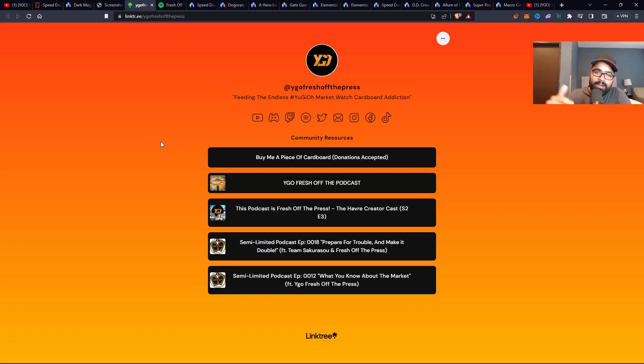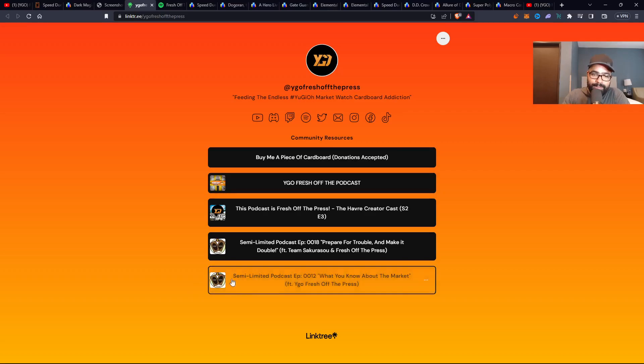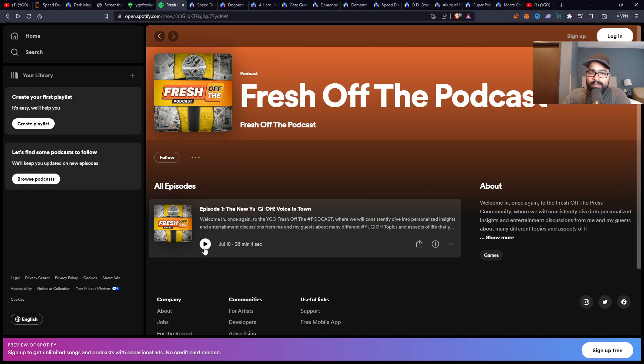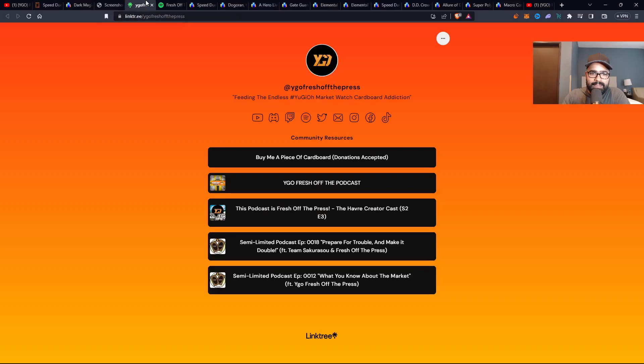Don't forget the link in the description down below. If you're new here, we have short form content via TikTok, Facebook, Instagram, Twitter or X now, Discord, even Twitch. Make sure you guys follow on all those other platforms. And shout out to the semi-limited podcast boys over there — they always do a great job. They had me over; if you're new, check out those podcast episodes. And then obviously our very own Fresh Off the Press podcast — we only have one episode for now, working on episode two, just been busy, but we're working back in the lab. You can click play, you don't need to be a member of Spotify — you just click play and you definitely won't regret it.